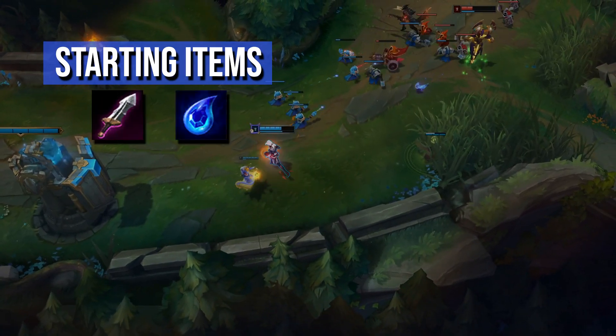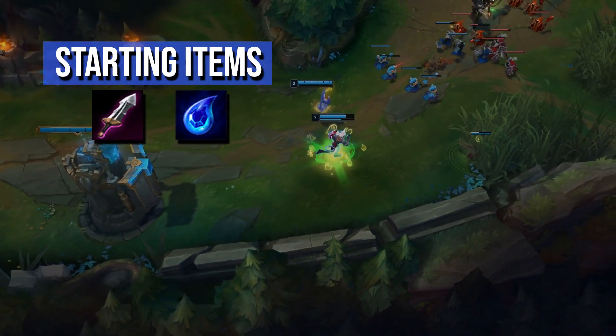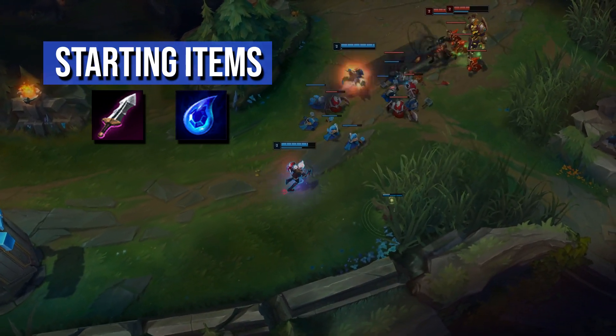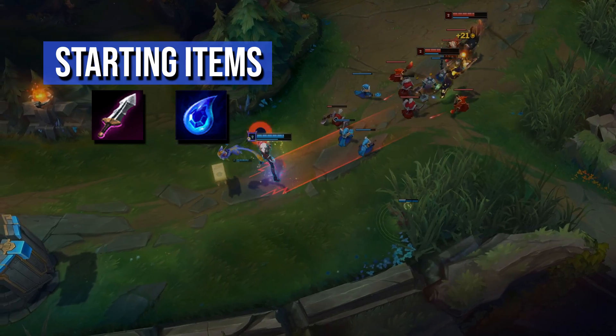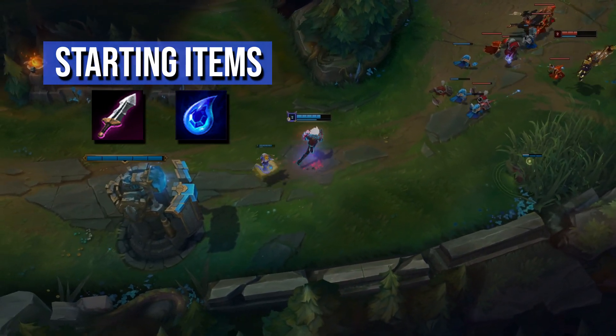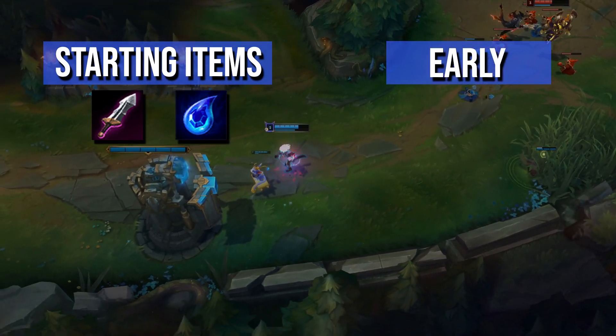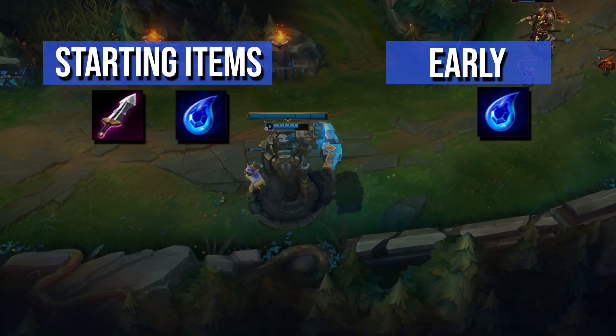For starting items, you have the choice of either Tear of the Goddess or Doran's Blade. Doran's Blade works best if you play aggressively, while Tear of the Goddess gives you faster scaling at the expense of less early game power, so the optimal choice depends on both playstyle and matchup. On early backs you should aim for Tear of the Goddess if you didn't start it, so you can begin stacking it.